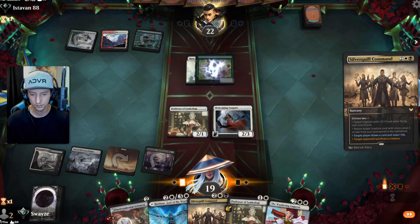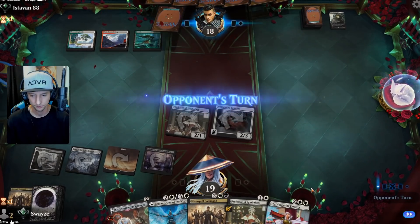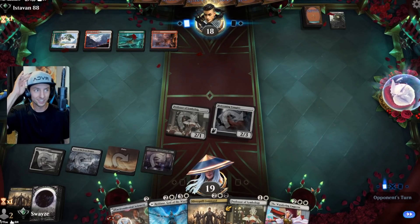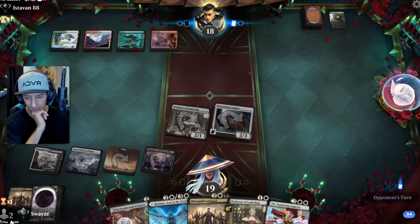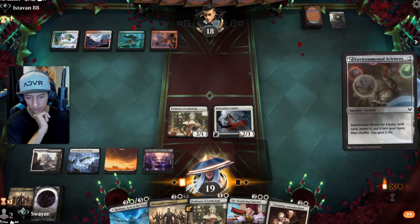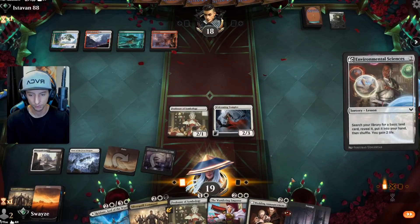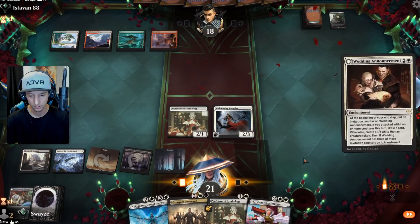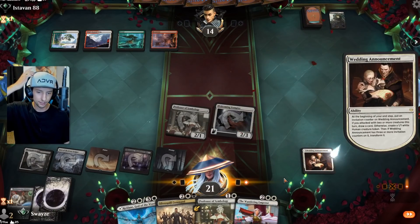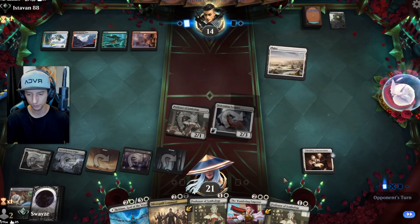They lose their Visitor, we get a Wandering Emperor — pretty clutch. We're doing really well, starting this game really nicely. We need something to take care of Hallowed Haunting if it comes in — that's the card that scares me the most. Easy turn for us there. We could have held up the Wandering Emperor but I prefer to hit my land drops and not miss those.